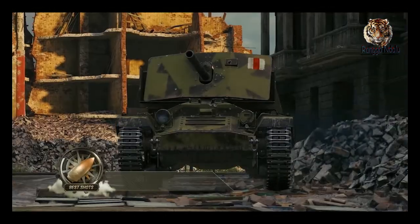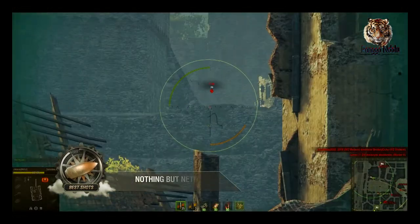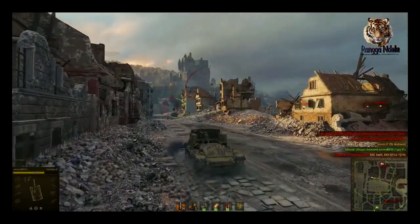The player featured in this next spectacular moment is in the Valentine AT. Just like a basketball player sinking a half-court shot, this tanker determined the ideal trajectory and destroyed the T-29.